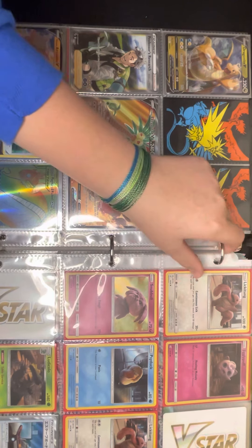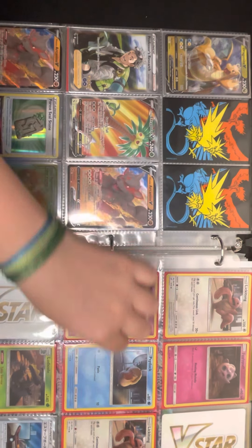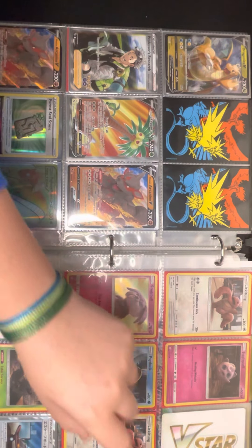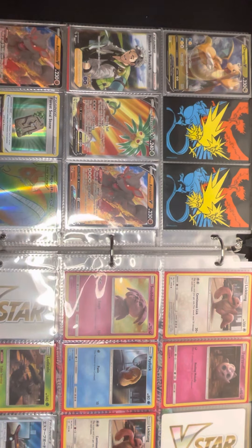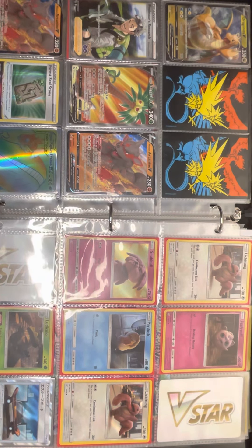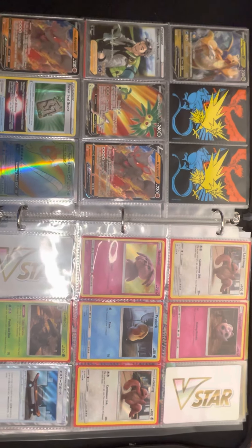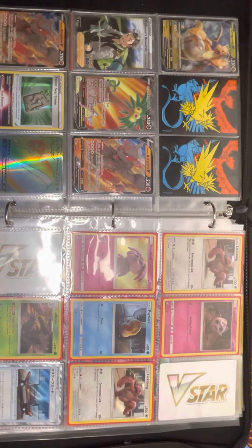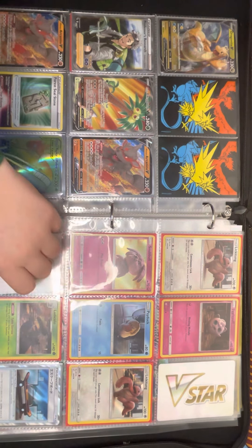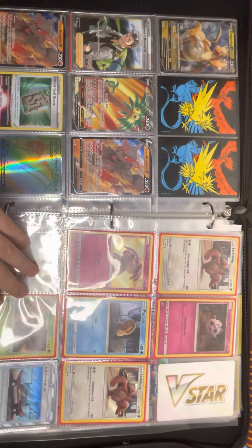Alolan Exeggutor, Sinewine Arcanine, two Sinewine, Arcanine V, Forest Seal Stone — which is really weird — Magikarp and Wailord rainbow rare Tag Team GX. Detective Pikachu, Detective Pikachu, Jigglypuff — all these are Detective Pikachu except for that one. I didn't make the camera wide enough — there we go.